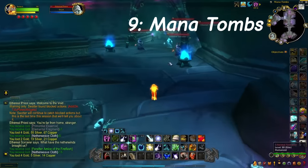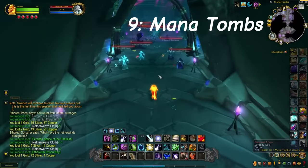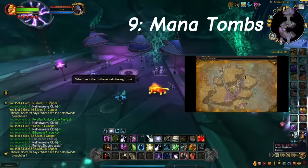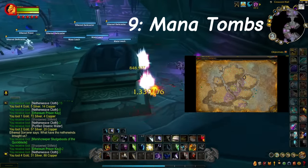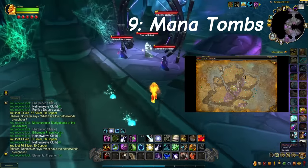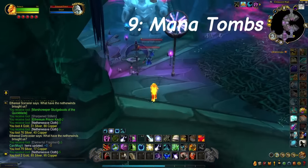To be eligible to loot these Ethereum prison keys, you basically need Revered with the Consortium faction, and then fly on up to Netherstorm and do a quick quest or two. Basically, you have to free this guy, and upon completing that quest, you'll be able to go into the Mana Tombs. When you kill trash mobs, you will have a chance to loot the Ethereum prison keys.